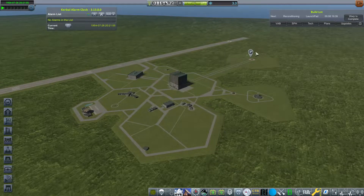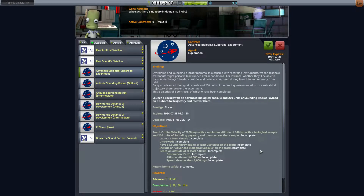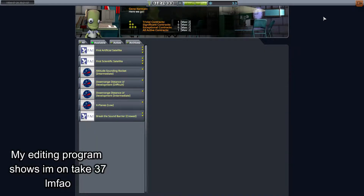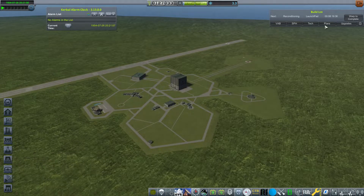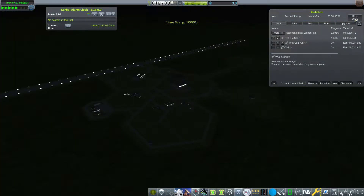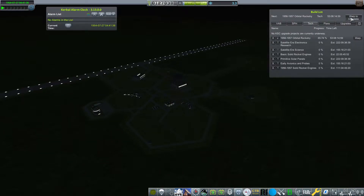Welcome back everybody, I'm your host Sonat the Herotype and we're back for another How to RP-1 short. We're going to be covering the Advanced Biological Suborbital Experiment contract, because you may unlock this contract before your orbital rocketry tech has finished researching, or you need the money to help build your orbital rocket.